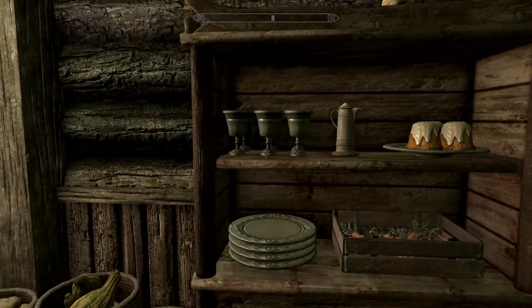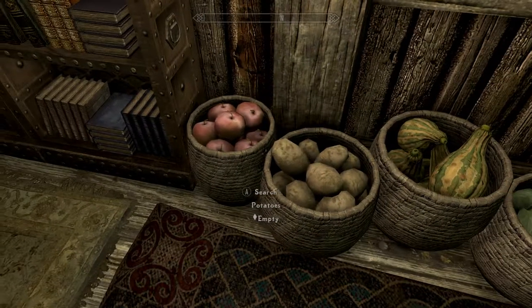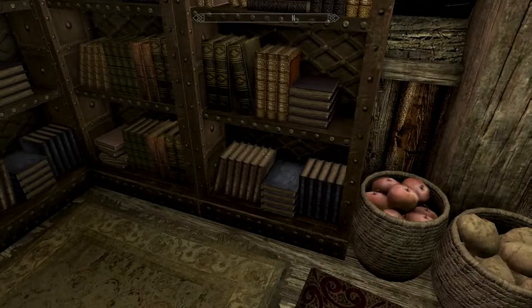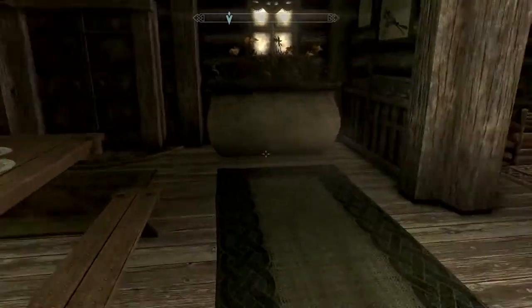Let's see what we have in the cupboard - just random stuff. I love all the static storage boxes. You've got storage for apples, potatoes, gourds, and cabbages. Very cool. And bookshelves - look at this, you've got tons and tons of books. This is a book lover's home.